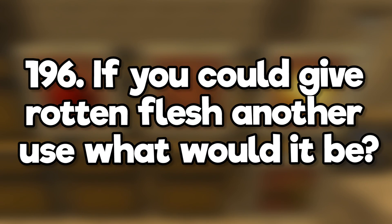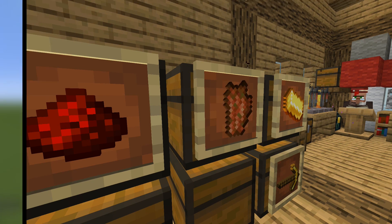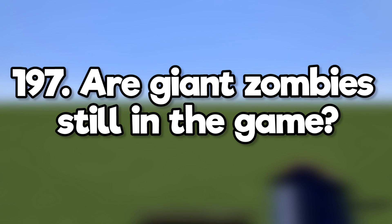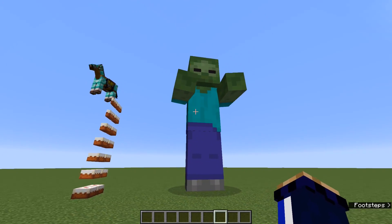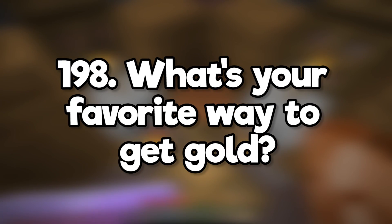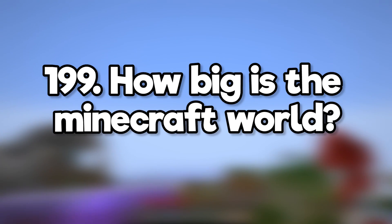If you could give rotten flesh another use, what would it be? I've always liked the mods that allow you to turn it into leather. Are giant zombies still in the game? Much like the illusioner, they're still in the code but not accessible without commands — still giant though. What's your favourite way to get gold? Luring pigmen to their deaths!